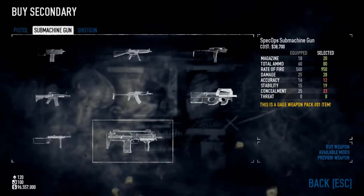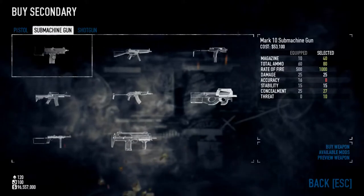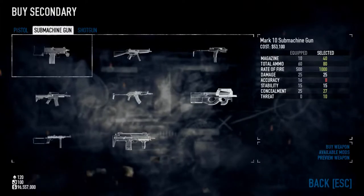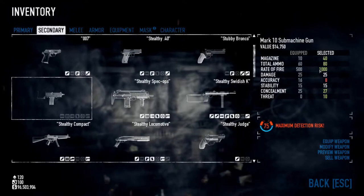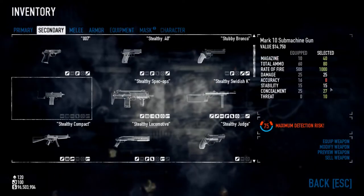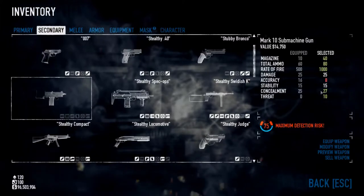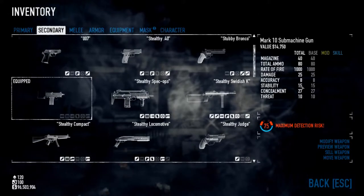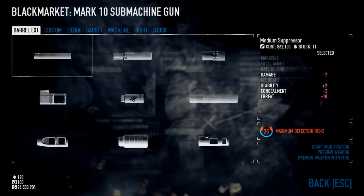Spec Ops is possibly my favourite one out of the lot, coming in close second is the Mark-10. I'm going to start off by showing you guys the Mark-10, so let's buy it. As you can see it has a rate of fire by default of 1000, damage of 25, an accuracy of 8, and a stability of 15. Rate of fire is possibly the most important stat on this entire gun, but it has very low accuracy and stability compared to some other guns in the game. We're going to max it out pretty much.